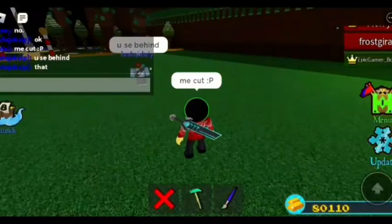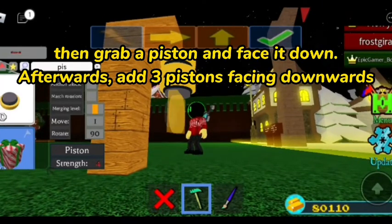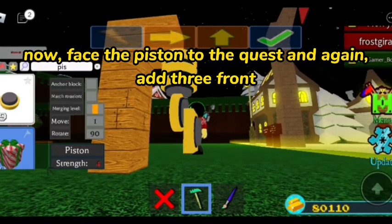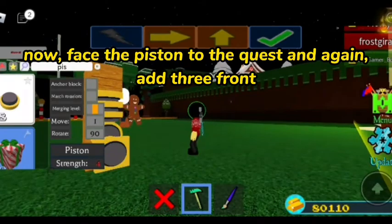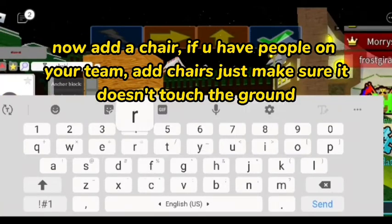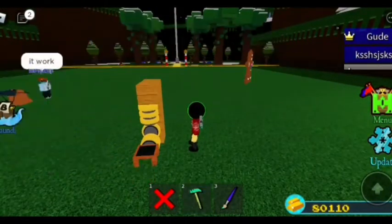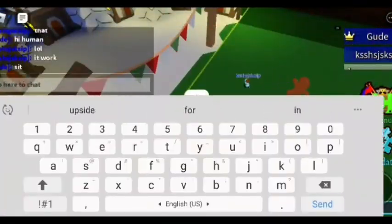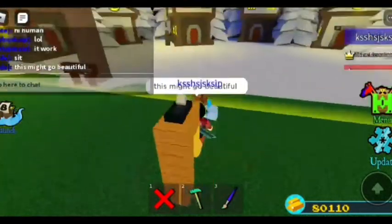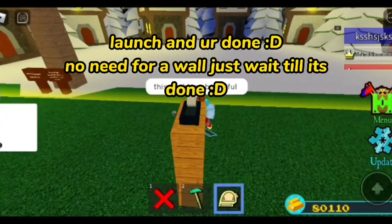Build three blocks high and add a block on top, then grab a piston and face it down. Add three pistons facing downwards, face the piston to the quest, and again add three in front. If you have people on your team, add chairs — just make sure they don't touch the ground. Add a switch on top, launch, and you're done. No need for a wall, just wait till it's done.